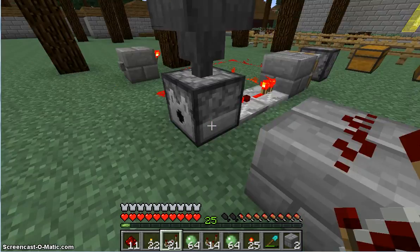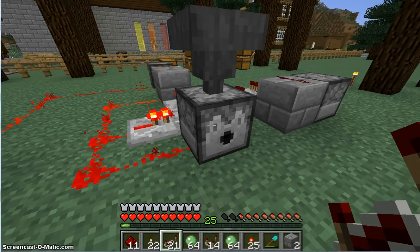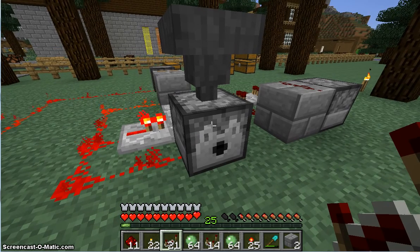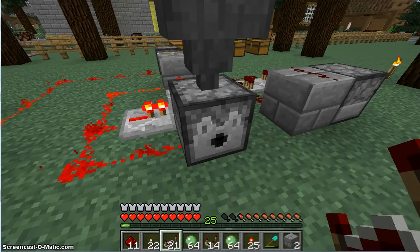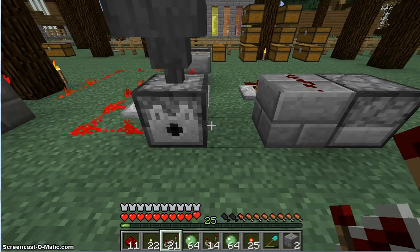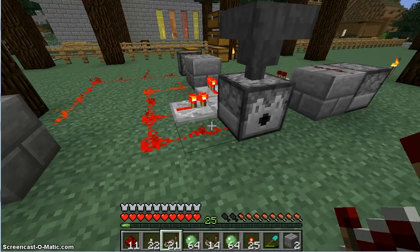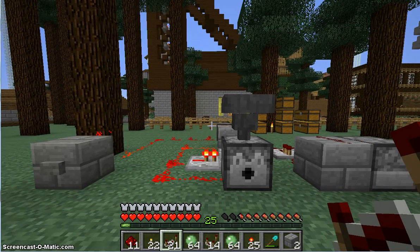These small redstone components are very useful for many farms. I have used this in my video about automatic crafting, I have used it in my chicken farms, it's in a flower farm I built, and I even put it in a sugarcane farm — so it's a very common use. You can use it to transport items, you can use it to fire arrows or fireballs at people, dispense water, and it's very useful. If you've liked this tutorial, please leave a like. I will see you later.